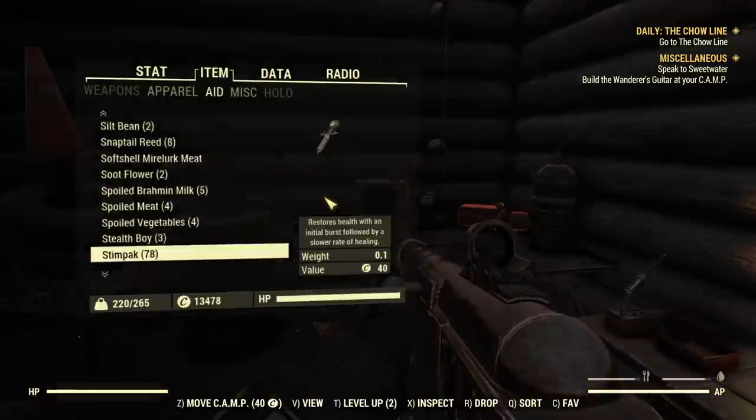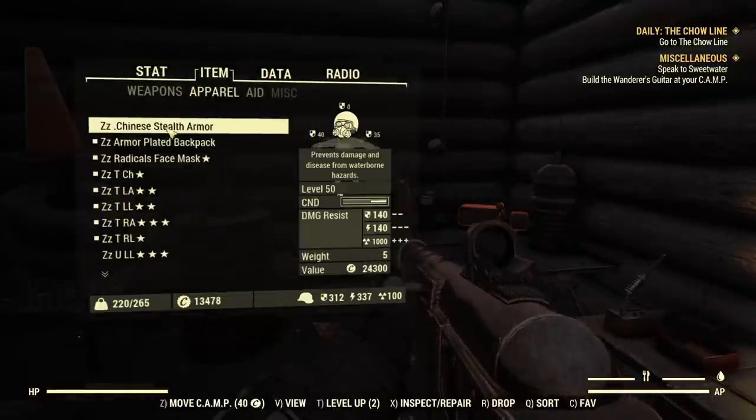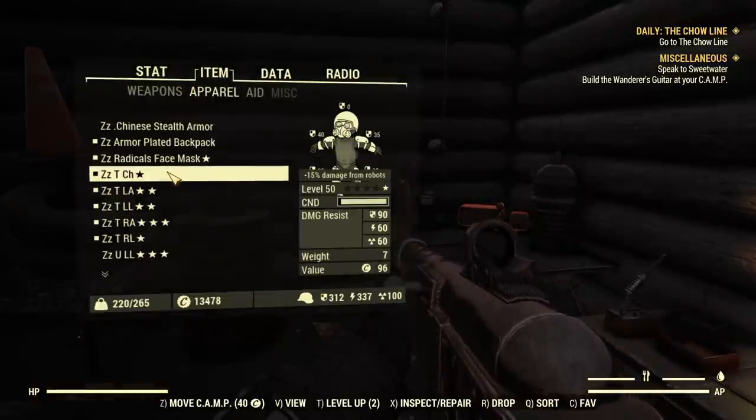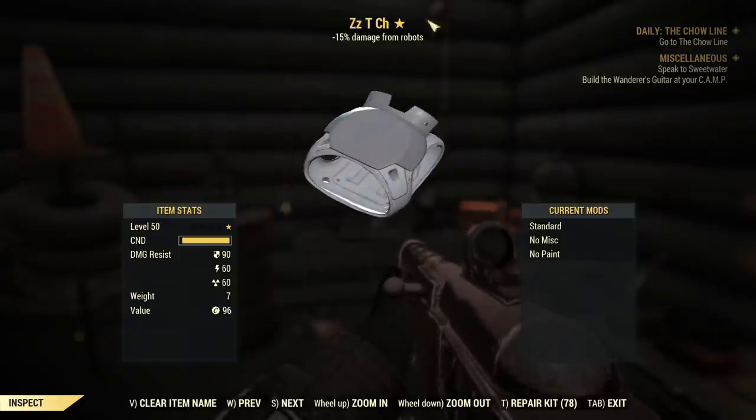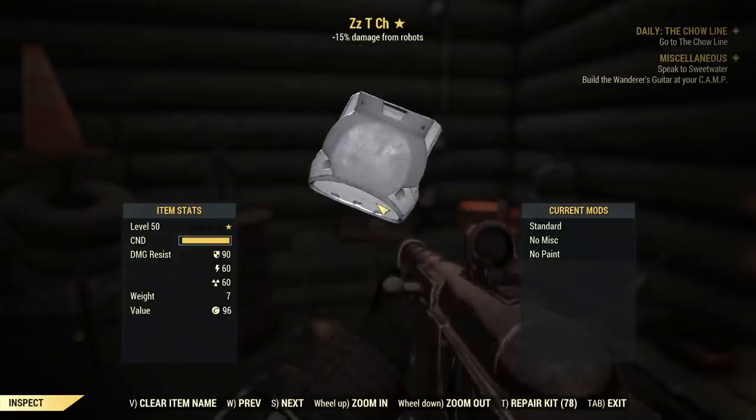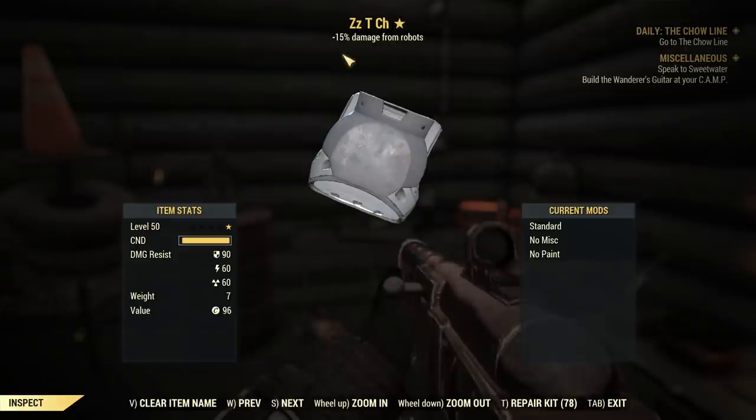What are the requirements for this method? I will start from that. The most important is the Troubleshooter armor set. It doesn't matter what armor, as you can see I have just random pieces of Troubleshooter armor. This is a Secret Service piece that ended up being one star, but it's Troubleshooter. Troubleshooter basically means minus 15% damage from robots.